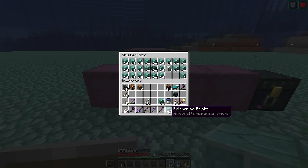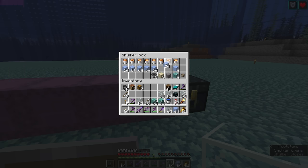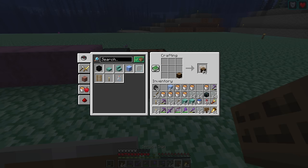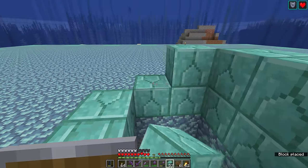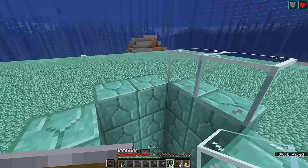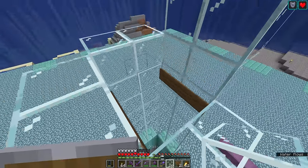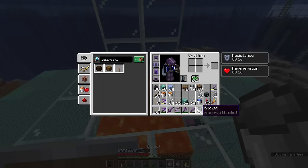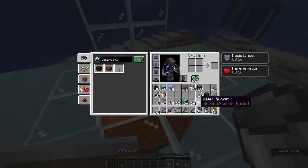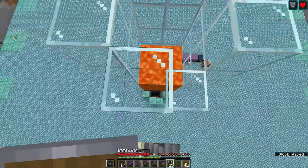We'll use prismarine bricks for a little decoration, glass for a transparent surface to view the farm's operation, and lava buckets with signs so the lava can be suspended inside a glass column. We build a three block wall of prismarine bricks around the entrance to the drop, then add 13 blocks of glass on top so the entire thing is 16 blocks high. About 10 blocks up, we arrange four signs around the inside of the tube, build upward two more blocks around the outside, and place four lava source blocks over the signs, then four more above that, creating a 2x2 cube of lava. The guardians fall through this lava as they make their way to the killing area, applying lava and fire damage to soften them up for the player kill.